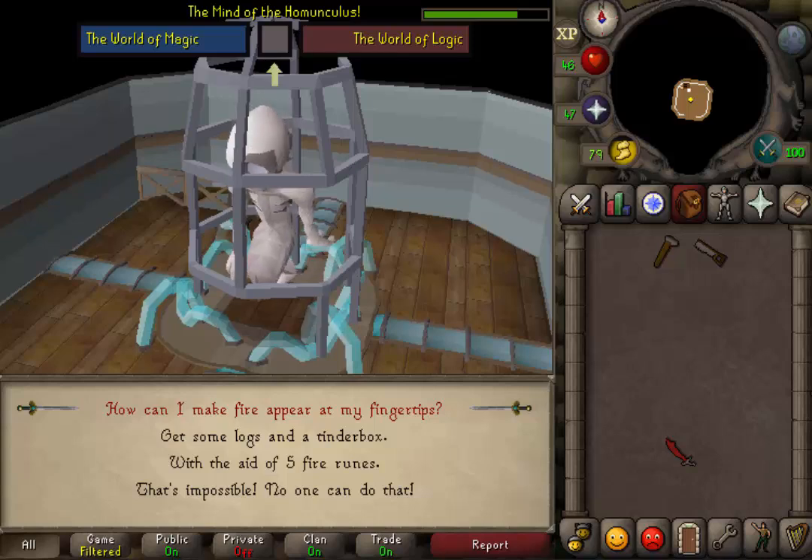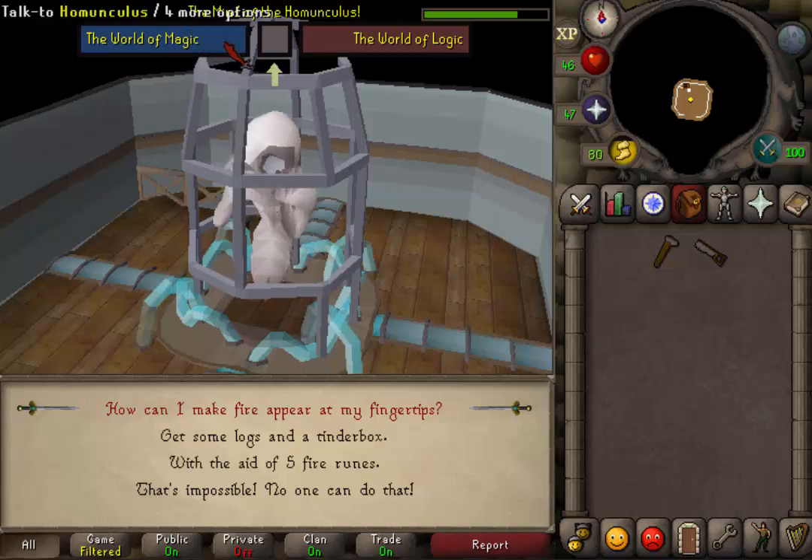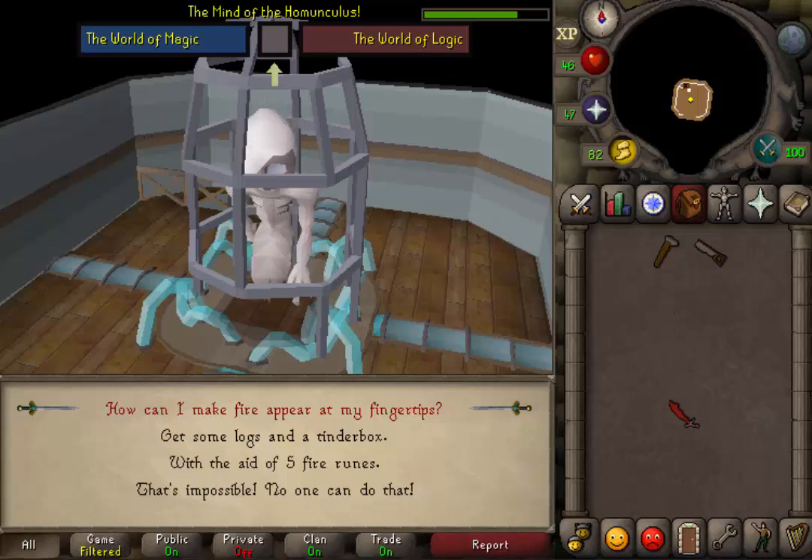You will need to answer a couple of questions. There are three possible answers: an answer that will increase your magic bar, an answer that will increase your logic bar, and a pessimistic answer that will do nothing. You will need to fill up one of the two bars — it doesn't matter which one. All the questions and answers are the same for every player and in the same order. You will just need to give 7 answers of the same kind.